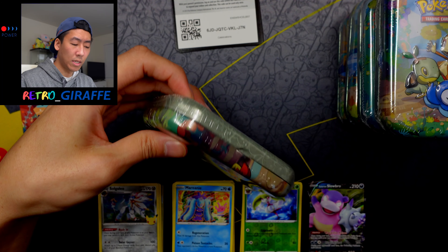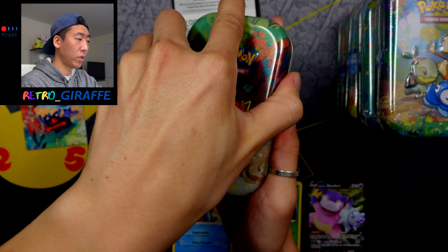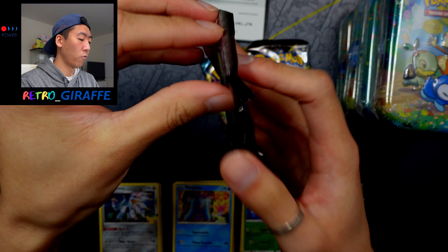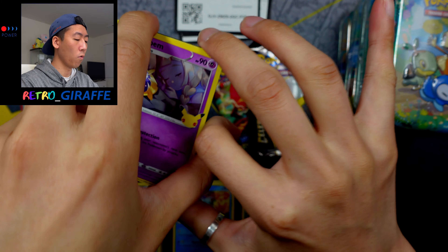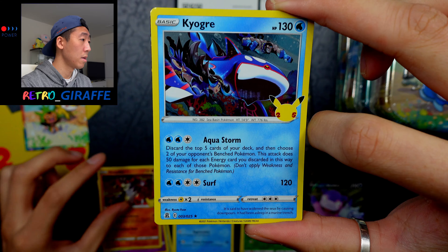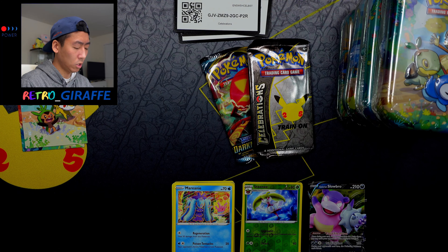Next we have Gen 6, which is Kalos. I haven't played Gen 5 and 6 so I have little to no knowledge of this generation. But another coin and another artwork of the starters. We do have the same pack configuration. I still haven't completed my Celebrations set, so hopefully these tins can help me get closer to that goal. We have a Cosmoem, a Groudon, Kyogre, and a Zamazenta V — which isn't bad.